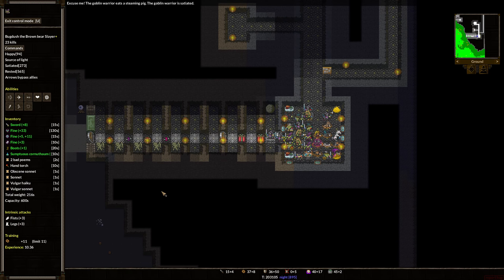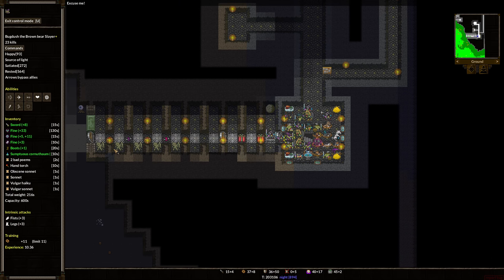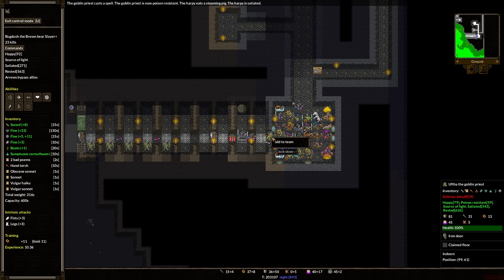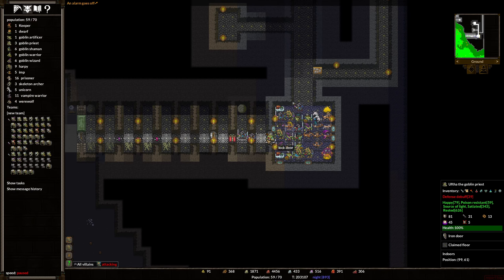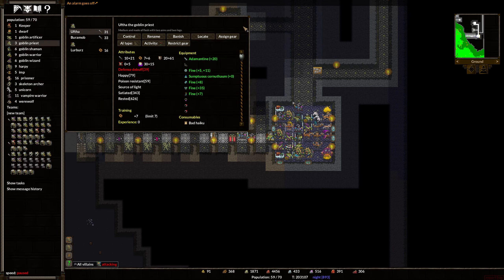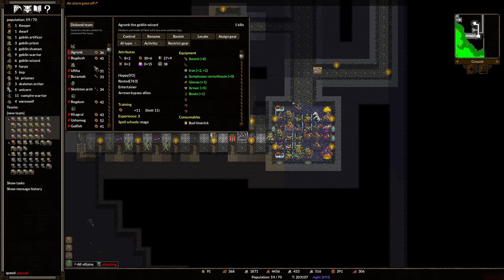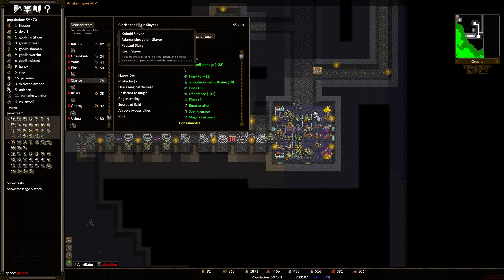What is that noise? Are they beating on our doors? I think they are. Can we lock this door? Exit control mode. Lock door — I can't lock the door because there's a dude there. She is attacking. I think she's beating on our door. So we're going to go back to taking control of Clarice and just wait. We'll see what happens — I'll be patient.